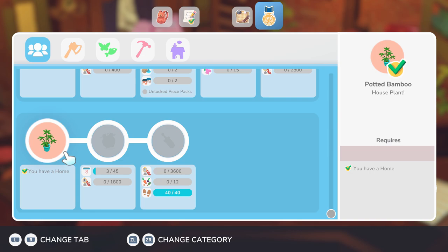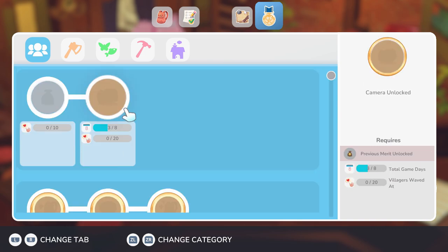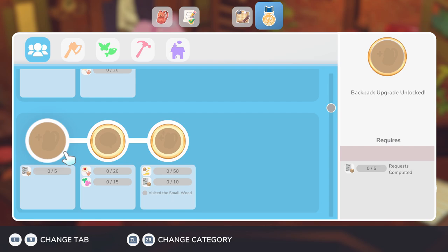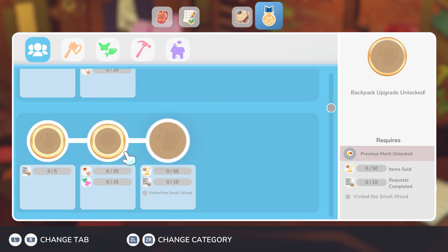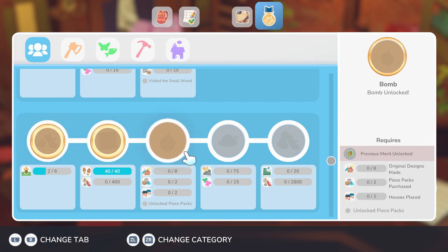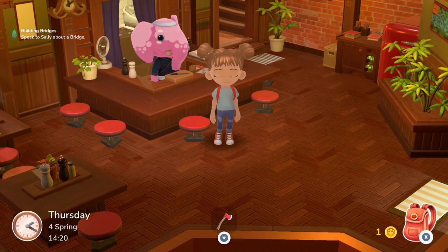Looking through the Mayor Merits page, there are lots of things to unlock: a camera, the ability to wave at 10 villagers, a backpack upgrade, emotes, sprinting, a map, and even a bomb — I'm not sure what I'll need a bomb for! I want to wave at villagers, that sounds fun. Let's go speak to Sally about the bridge.